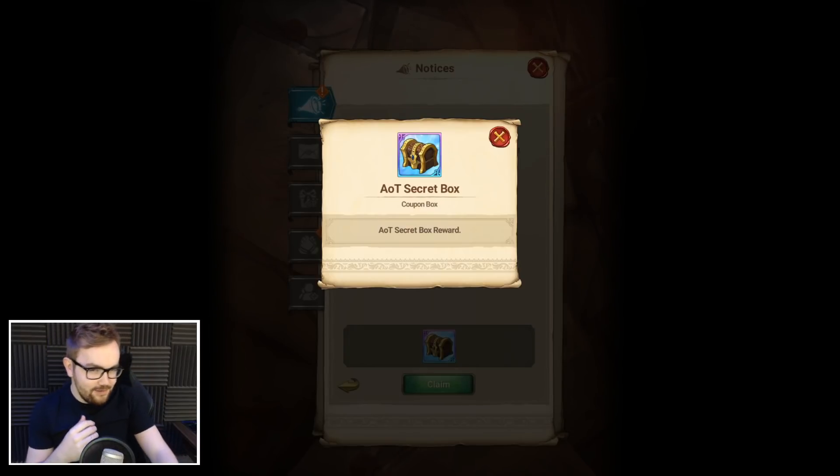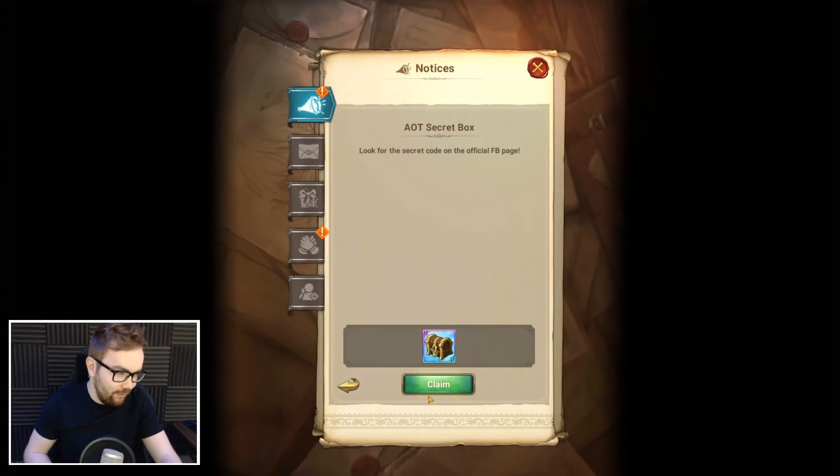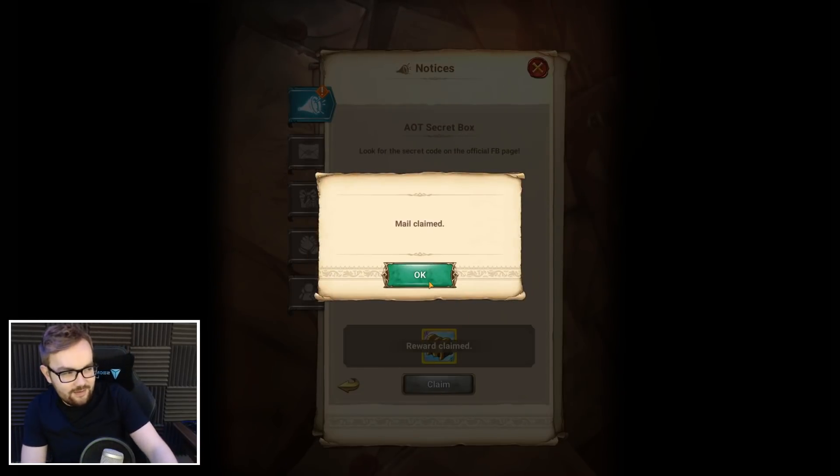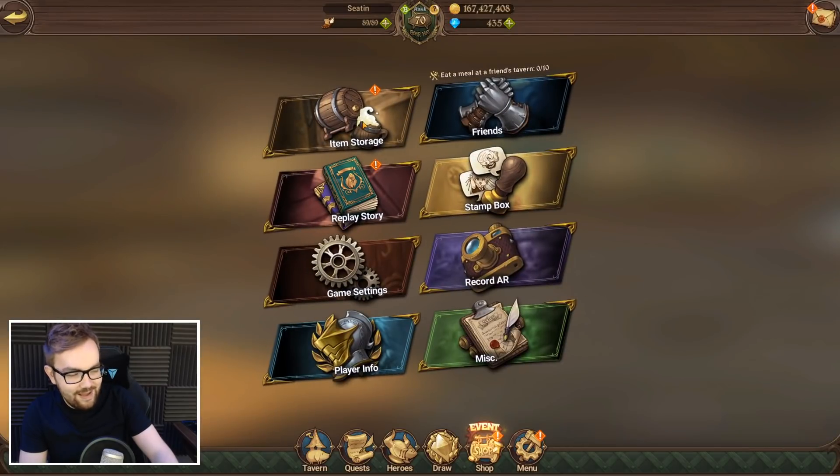Ladies and gentlemen, now in preparation for the collab tomorrow, we've all just been given an AOT secret box and the code for this box is 7DSTITAN. So just to throw it out there, I'm also going to put it in the YouTube thumbnail because I know it's going to be like crazy search today.